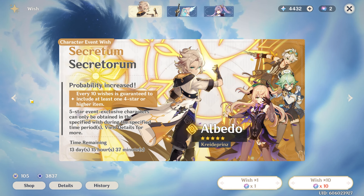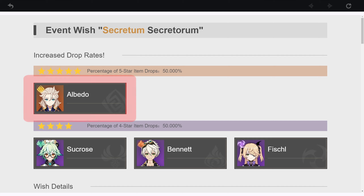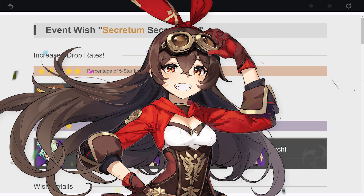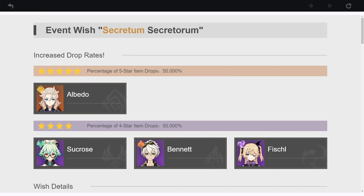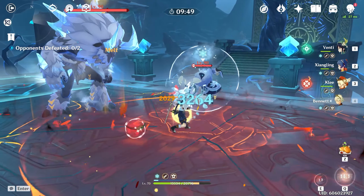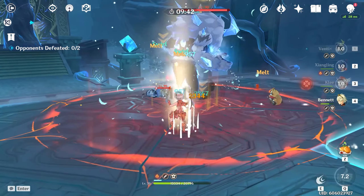The event banner always has rate-up characters. Every time you pull a 4-star or 5-star, there's a 50% chance it'll be the featured 5-star or one of the featured 4-stars. If you pull something other than the featured characters, it guarantees the next one will be one of them. Also, the pity progress saves when the banner rotates — so if you do 50 pulls on one event banner and it rotates, you'll only need 40 more pulls on the next banner to get a guaranteed 5-star.